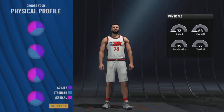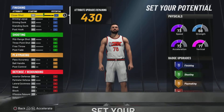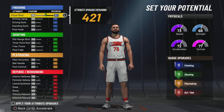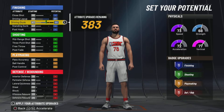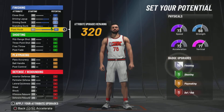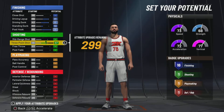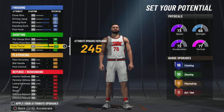You have to go the balance or physical pie chart — you can't go speed pie chart if you want the name. For close shot go 58, driving layup 81, driving dunk 81 or 91, post hook 76, mid-range 74, three-pointer 77, free throw 87, post fade along with 56 pass accuracy, 73 ball handle, and 74 post control.